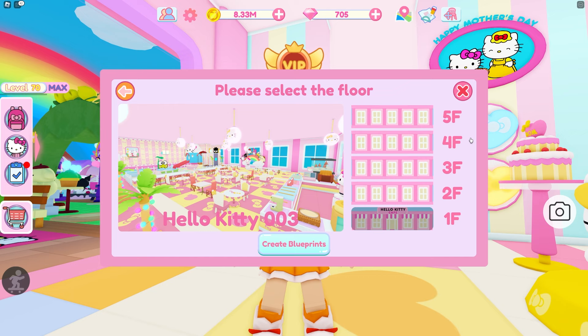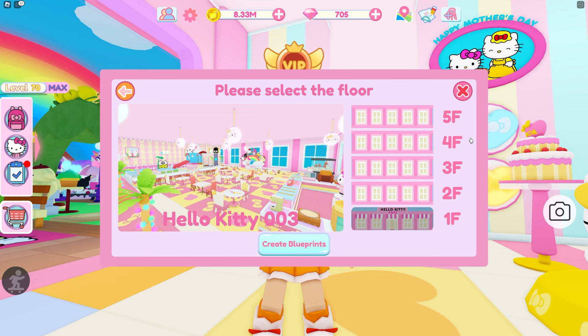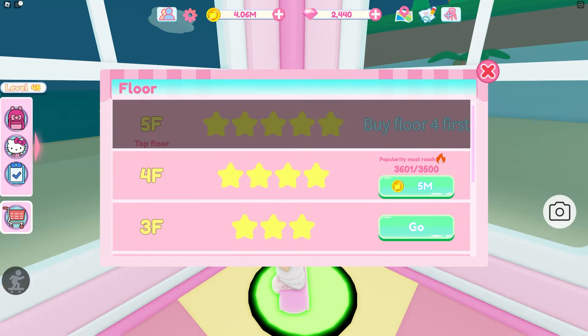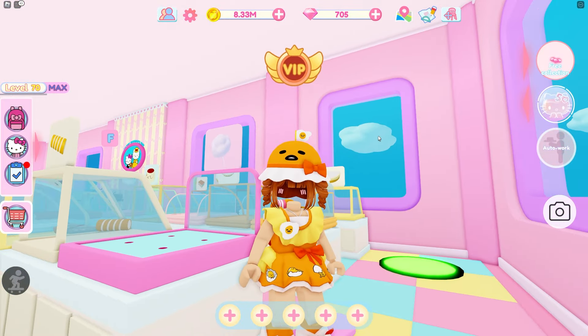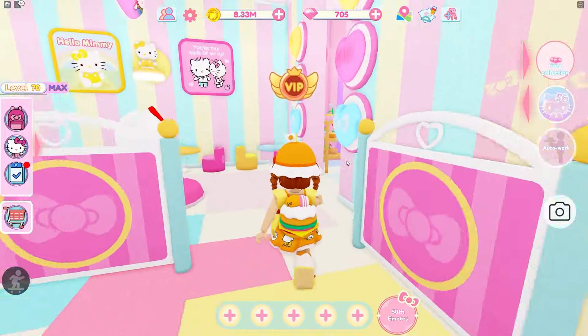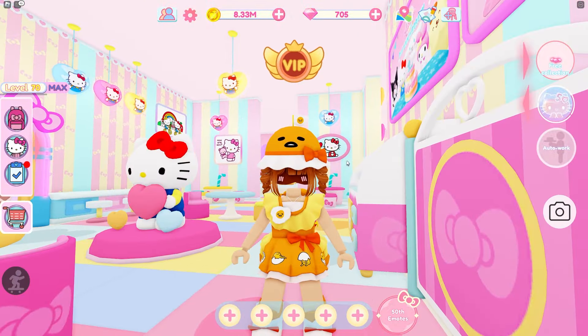You want to do a 003 on your third floor, because to get the fourth floor you need 3,500 popularity and 5 million coins. To get popularity, do the blueprints — they will give you enough popularity to buy the next floor. For coins, you'll get some from completing blueprints but you still have to grind more. I recommend AFKing, auto working, working your cafe, and putting down tables. Tables help a lot and that's basically what you'll need to do to get the fourth floor.